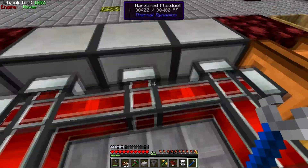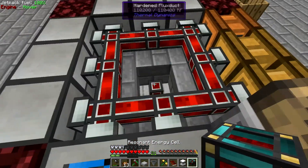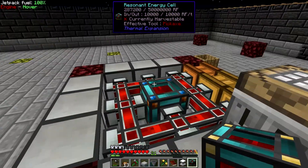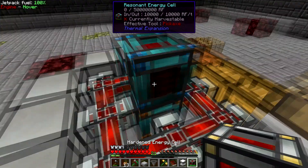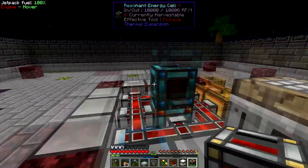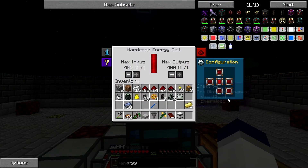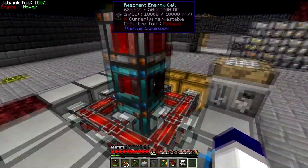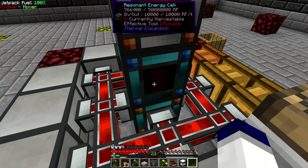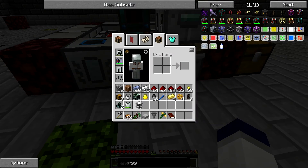I just wanted to start storing up some power. I'll plop that down, set it to receiving energy on one side and outputting on the other. I could put the second one on top there — have it receive on the bottom — and this energy cell will start getting power. So we've got some good power storage now and we'll start storing some power and be in good shape.